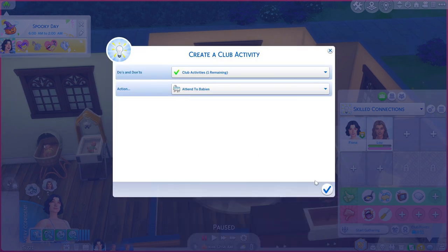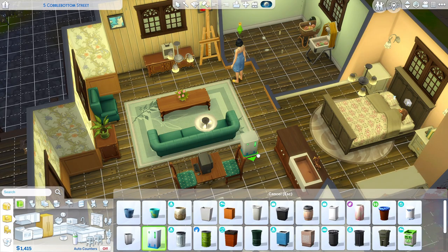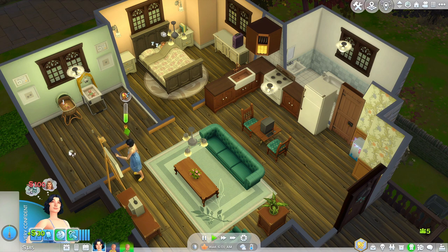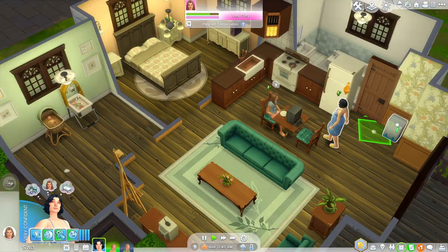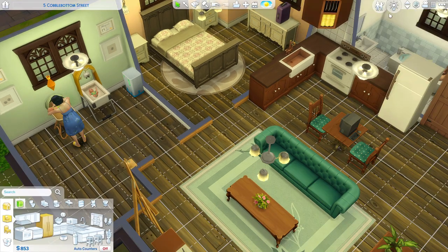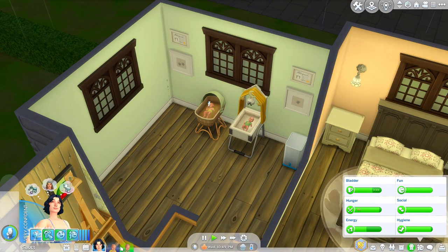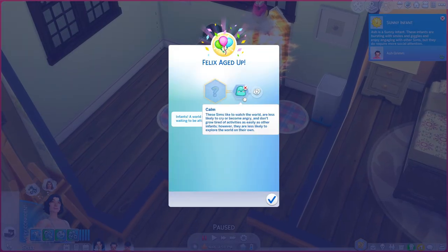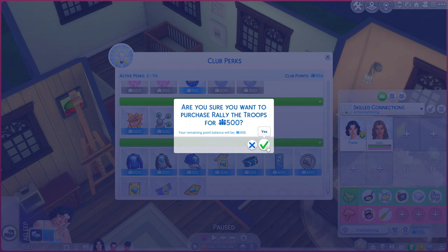Spooky day is successful! After selling our last painting we have enough for the fancy trash can, so the children can start helping us make money. Parenting level three! Good news Lou — we've got one, maybe two more in the oven. We're at level five parenting and it's time for Ash and Felix's birthdays — time just flies. Randomized traits: Ash got Sunny and Felix got Calm. That took all our money but we'll rally the troops for the group.